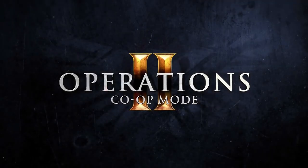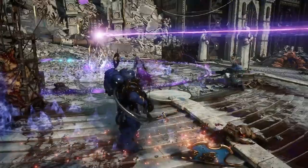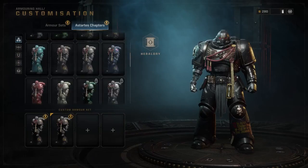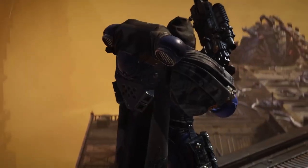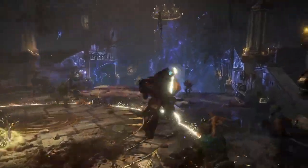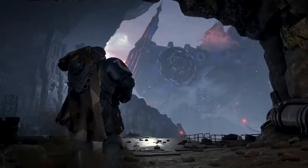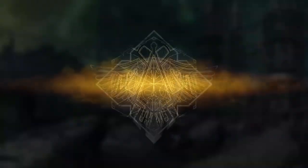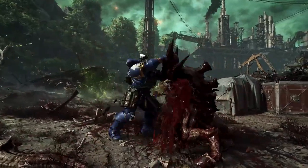Beyond the story campaign, you'll find Operations Mode. Here the focus is on cooperation and replayability. Play as one of six classes with unique skills and abilities, then develop and customize them to make them your own. Whether you prefer the Sniper's Stealth Cloak and long range capabilities, the Vanguard's Grapnel Launcher, or the Bulwark's Chapter Banner and Storm Shield combination, your Space Marine specialty, along with those of your squadmates, will be decisive on the battlefield. The more missions you play, the more cosmetics you'll unlock. You'll also earn XP and Armory Data that you can spend in the Battle Barge's Armory to unlock new class perks and improve your armament's performance.